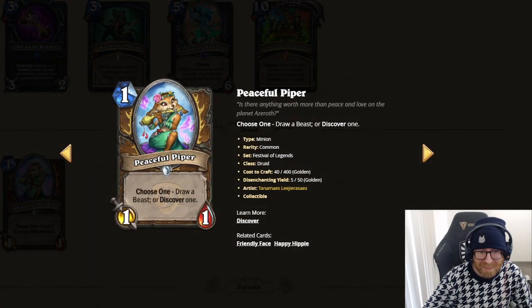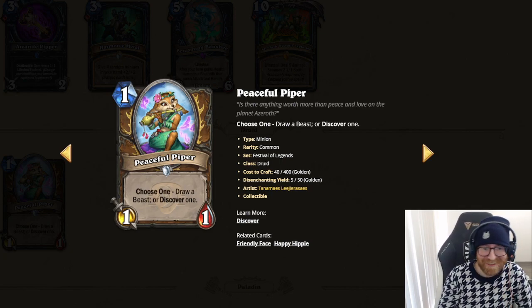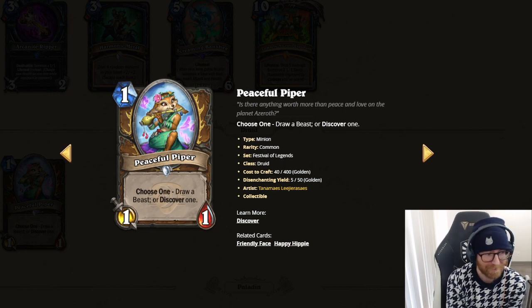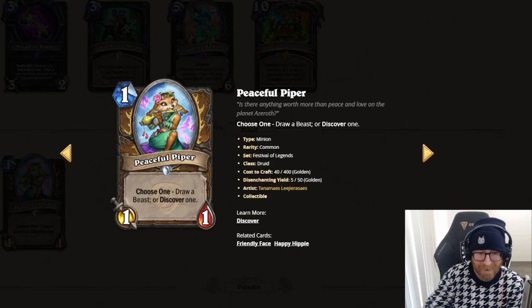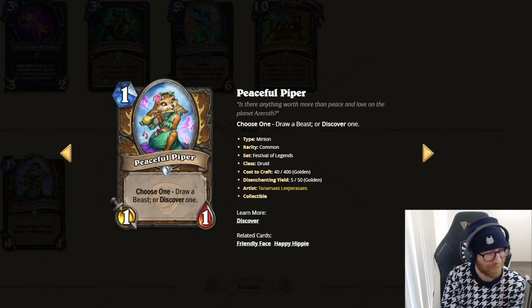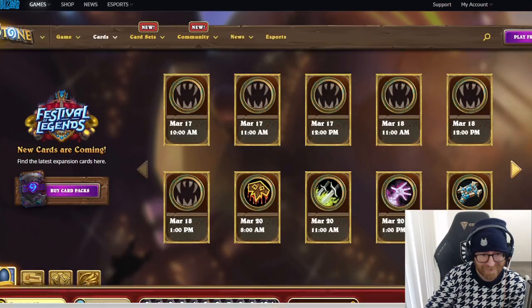Peaceful Piper — Choose one: draw a beast or discover one. Oh man, that's cool. That's my favorite card so far. Related cards: Happy Hippie, Friendly Face. It's a 1 mana 1-1 discover a beast — it's cool, kind of like that old Hunter card with deathrattle: give you a beast. Only this is better. I like that.